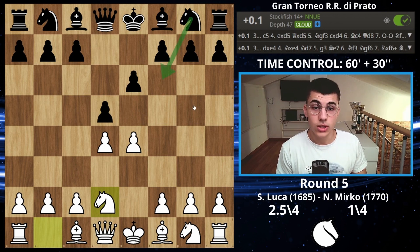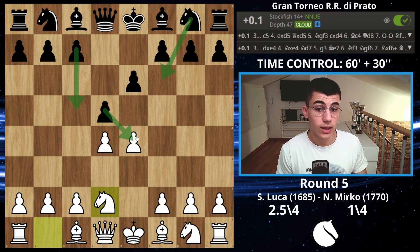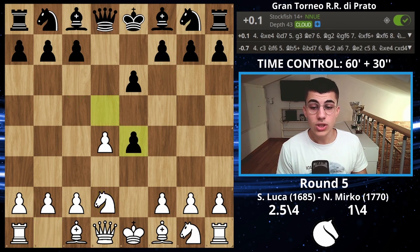You can play knight on f6, which is the most challenging way for black, although if you're not a really strong player you're going to get destroyed because it's pretty hard to play. Otherwise you could play c5 or take the pawn, which is the line I usually play. He decided to take.